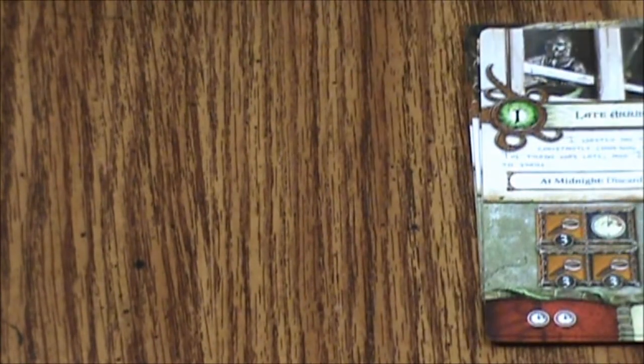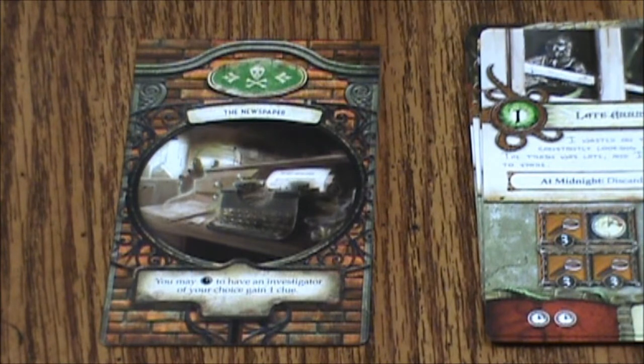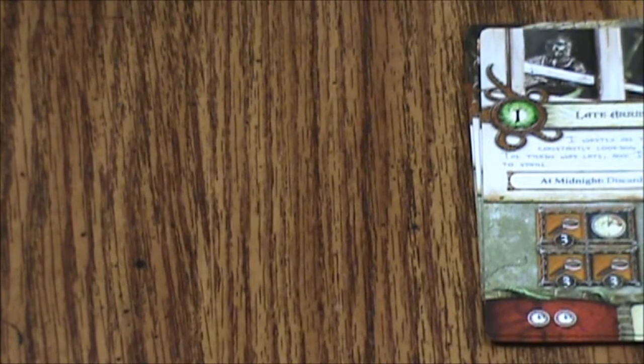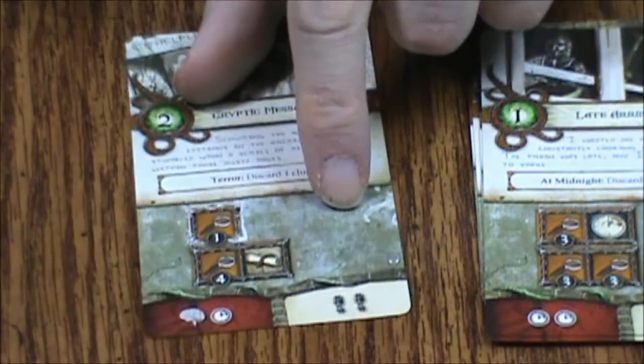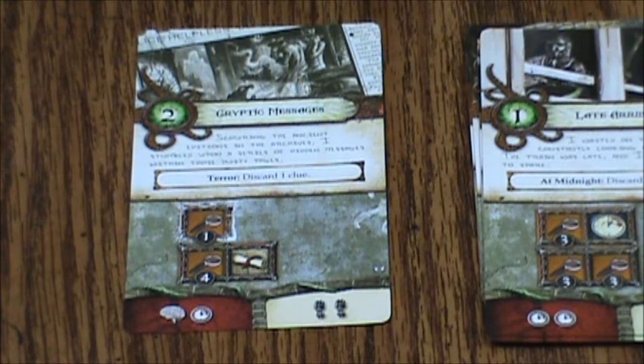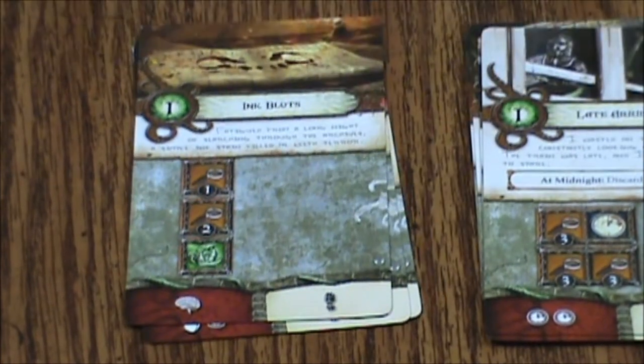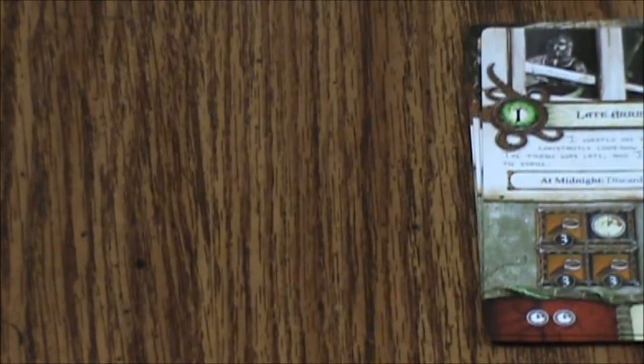On the easy level is the Newspaper — you may advance the Clock to have an investigator of your choice gain one clue. First up we have Cryptic Messages, Pursuing Leads, and lastly Ink Blots. That's that scenario.